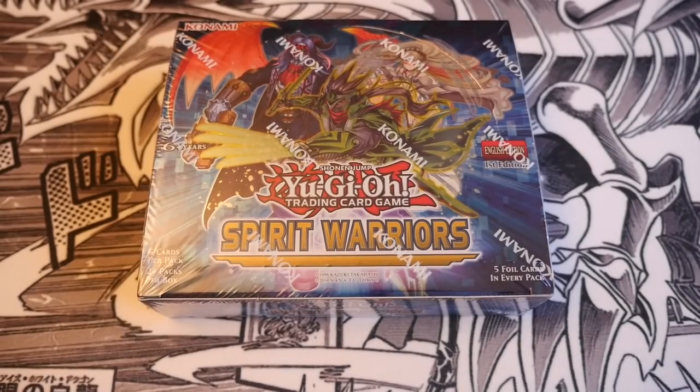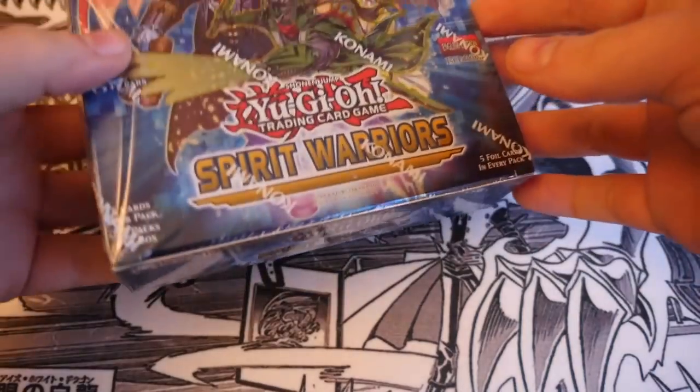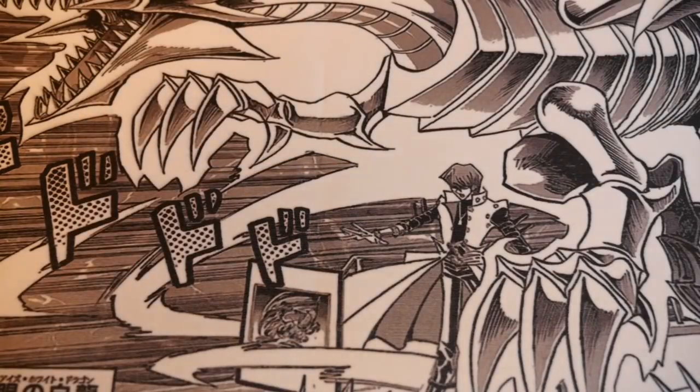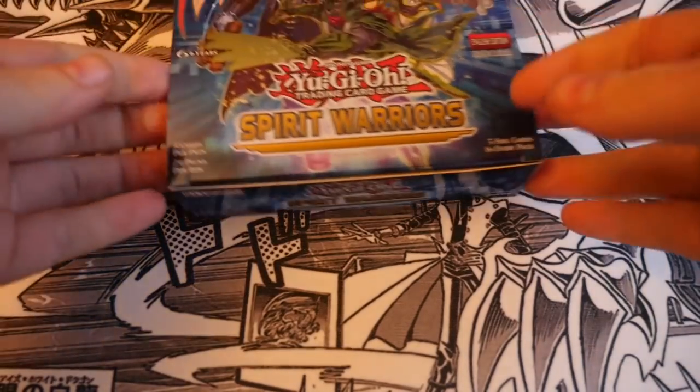Welcome, it's NCGKR bringing you a box opening for Spirit Warriors. This set introduces new support for Six Samurais, the new art type of Weathery Painters, and of course Magical Musketeers — now known as Magical Musketeers. There are also quite a lot of reprints for Six Samurai, so it's as if they're starting anew. If you want to build Six Samurai, you're pretty much going to get everything you need in this set.